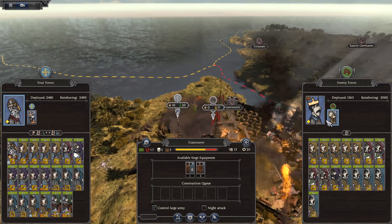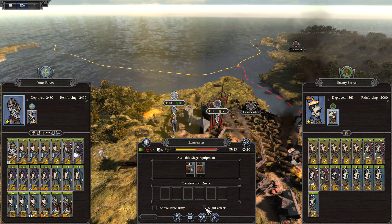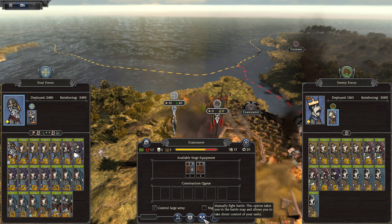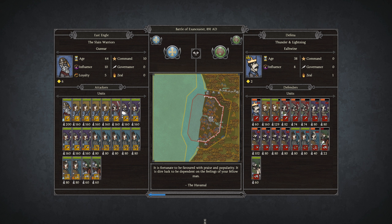We have a couple of armies ready to go with siege equipment. If we go in for a night attack it actually makes it worse for us, so we're going to keep it in the daytime. Let's go ahead and manually fight the battle. We should win this regardless, and for some reason they're taking seasickness since they're starting on boats. They chose to try and leave the settlement but are forced to fight.